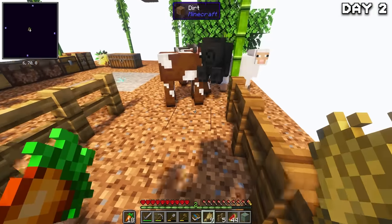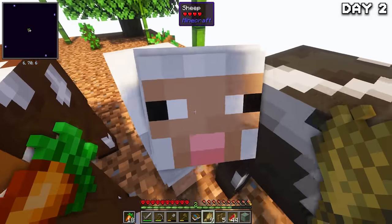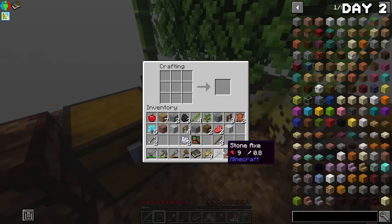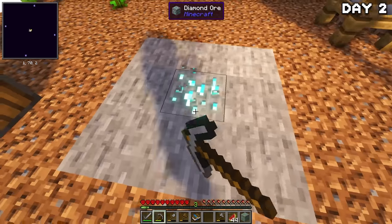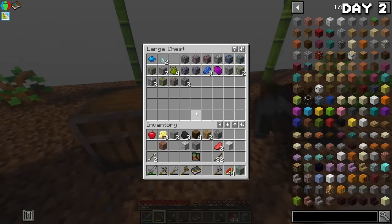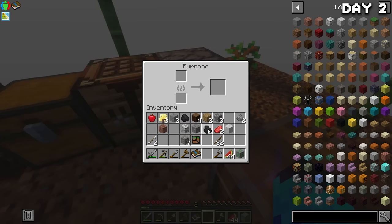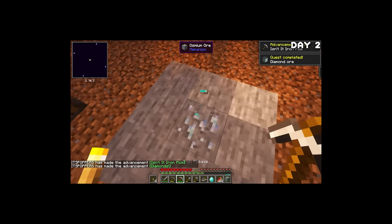After storing all my ores, I got to work trapping the animals in a temporary pen until I can give them a proper home later. One didn't quite make it in, but we had enough. We also had a load of trees grown, so I made a stone axe and went around chopping them all down and replanting them. After stacking up on wood, I continued mining and found a diamond. I may or may not have used a certain method to gather stone, make a furnace, and smelt down some iron so I could actually mine the diamond successfully. There's no proof.